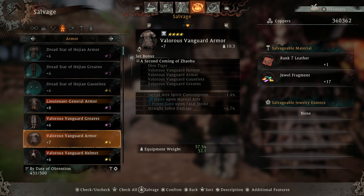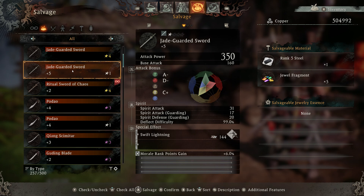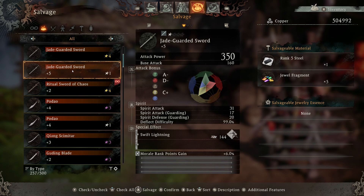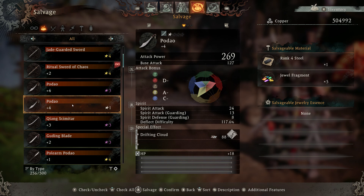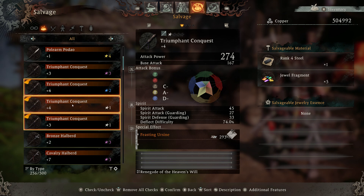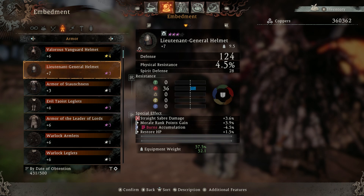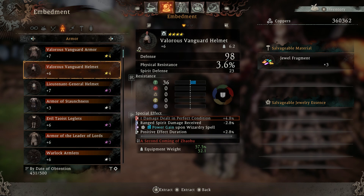Before changing any jewels you'll need jewel fragments. You get these from salvaging different pieces of gear — and because you get so much gear in this game, salvaging random pieces is the main way to get jewel fragments. You can select multiple pieces and salvage them all at once rather than doing them individually. If a piece of gear is of a particular rank you'll get one of those upgrade materials, and if it has a special effect it'll actually extract that and add it to your resources.